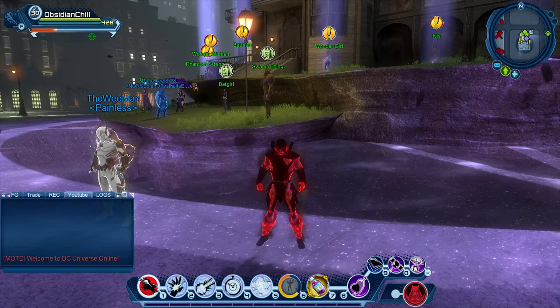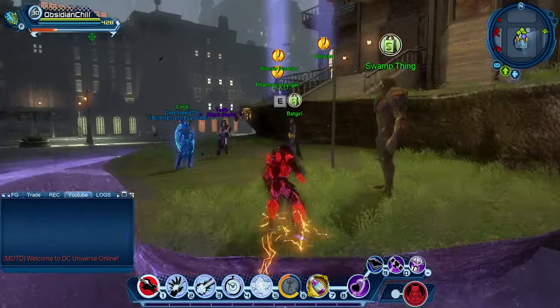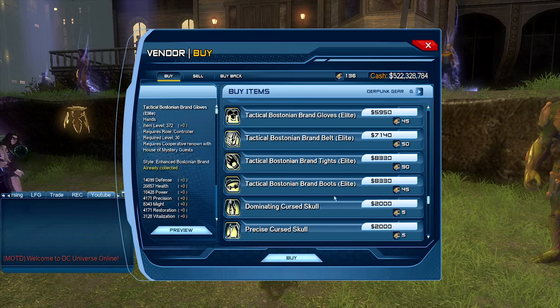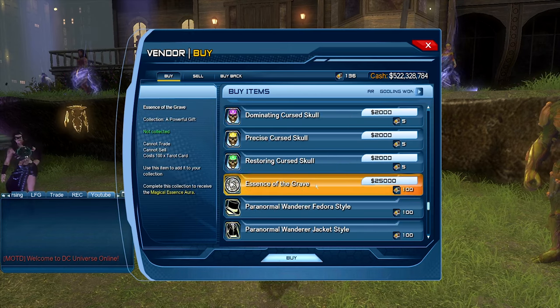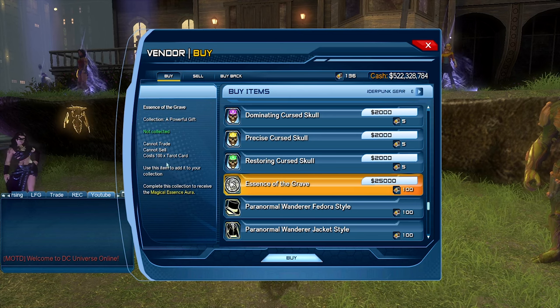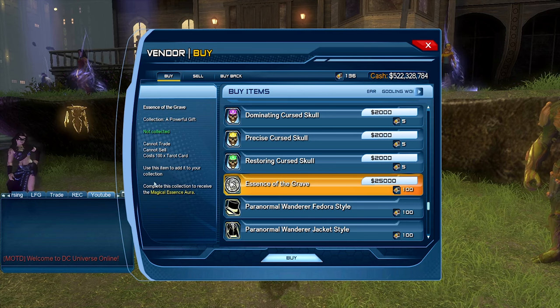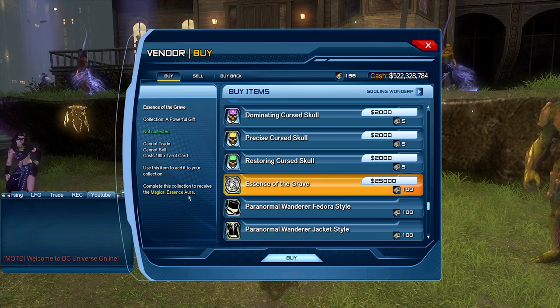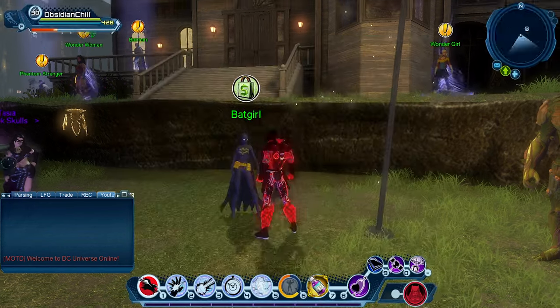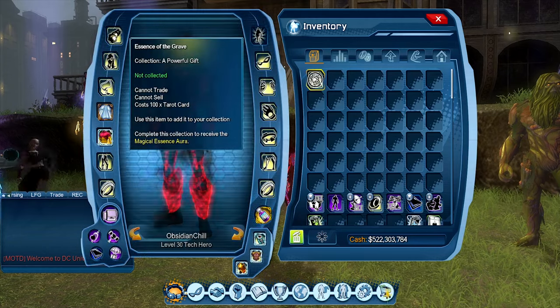The first one is tied to the Justice League Dark vendor. If you go to Batgirl and scroll all the way down, you're going to see the Essence of the Grave. It's part of the collection called 'A Powerful Gift' and it costs 100 tarot cards. Complete this collection and you'll receive the Magical Essence Ore, which is the Magical Drain Ore.